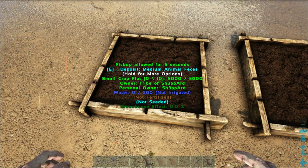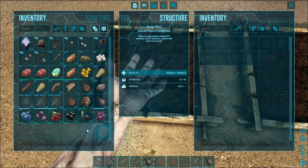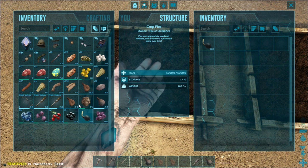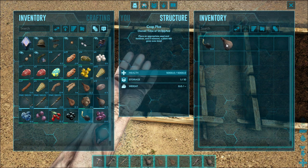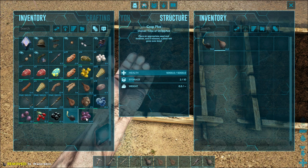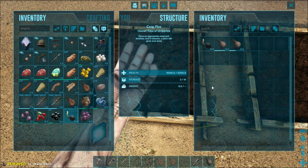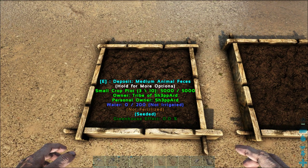You can access a crop plot's inventory a little faster by pressing F on your keyboard — that takes you directly to it. So we're going to start with the narco berries, put one seed in there, and then put in a water skin or two.